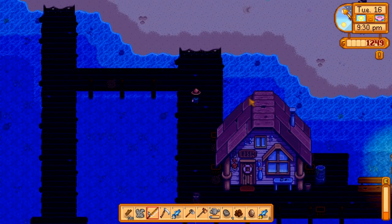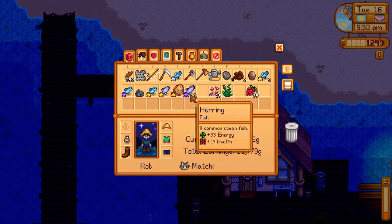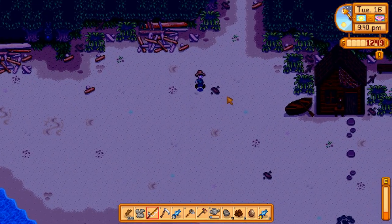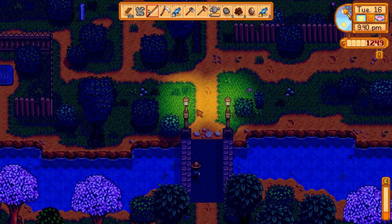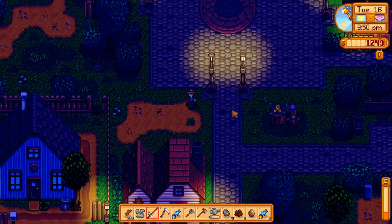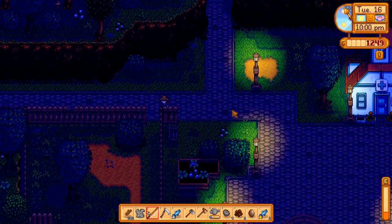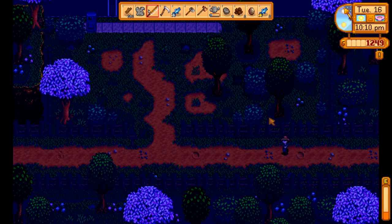We got a lot of good fishing done today. These are our first iridium quality items! Iridium is one of the best things — it's also one of the best quality tiers. I wanted to say the multiplier might be 1.8, but looking at the wiki it's actually 2.0 times — double the price. I always have the wiki open no matter what.